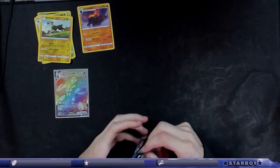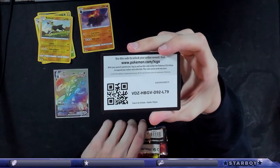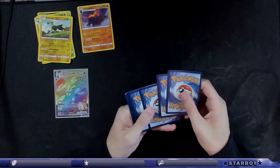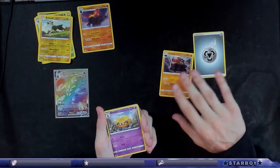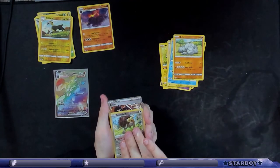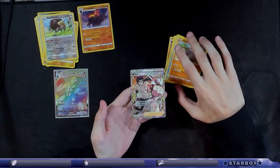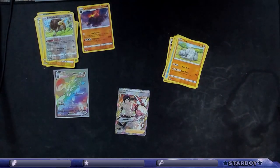I don't even care what's in this last one, that's awesome. There's a code. Last pack. Corkorbit, Corkorbit, Dotler, Pignite, Yamper, Lickitung, Zubat, Remoraid, Onix. No shot - full art trainer card! I'm glad I bought this one. I'm glad we got this one.